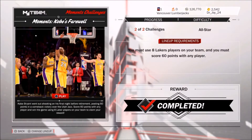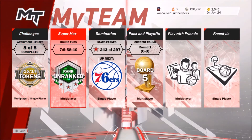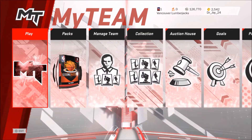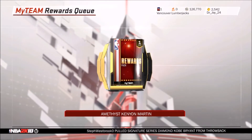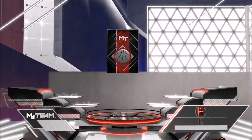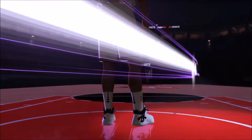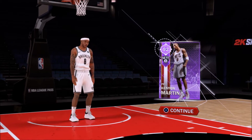The challenge is you must use 8 Lakers players on your team, so people are constantly putting up Laker cards really cheap — maybe 1,000 or 2,000. I've been sniping so many and I've actually made over 30,000 in like a day just by buying quick and selling for a little bit more — it adds up a lot. Amethyst Kenyon Martin — let's go ahead and open this up and we're going to get that awesome animation. There's the purple glow — let's flip it!